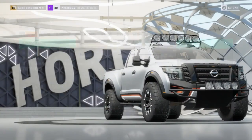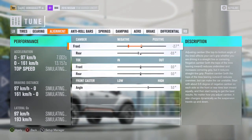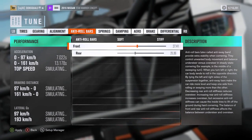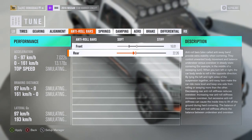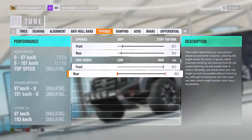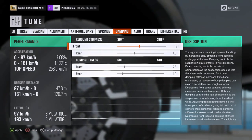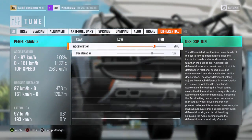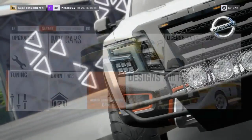As far as tuning goes, I'm not gonna get too crazy. For the alignment, with trophy trucks we're gonna get a little wild — put some serious camber on the front, some serious suspension travel, and soften everything up quite a bit. I'm also going to lower the back just to give it a nice squatted look — that's what the trucking community calls it. Dampening, springs — everything looks good. Differential all the way up, and I'm pretty happy with that setup.